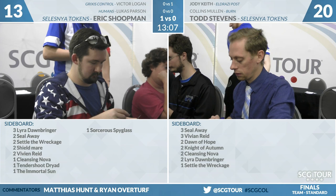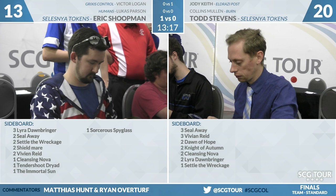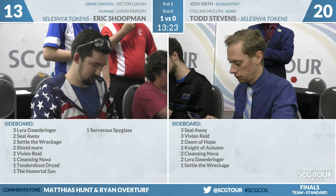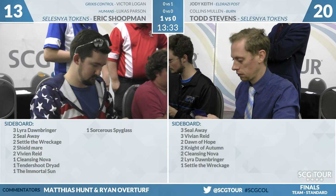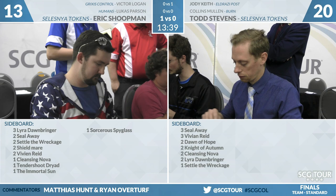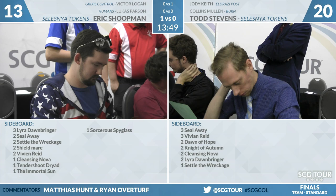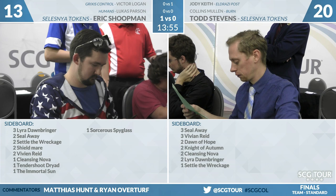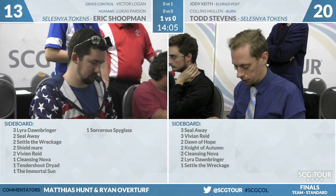For Eric Shoopman, he has three Lyra Dawnbringers, two Sealways, two Settle the Wreckage, two Shieldmares, two Vivian Reed, a Cleansing Nova, a Tendershoot Dryad, a copy of Immortal Sun, and a Sorcerous Spyglass. Immortal Sun is another Anthem effect that draws extra cards — that one makes a lot of sense. Settle the Wreckage is awkward because you just give your opponent the mana back to March of the Multitudes again. The presence of Shalai makes Settle the Wreckage less interesting since Shalai just shuts it off — that's a huge deal.